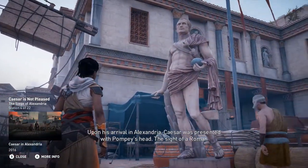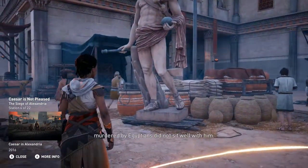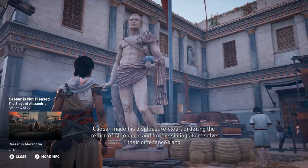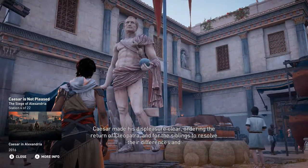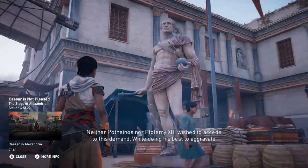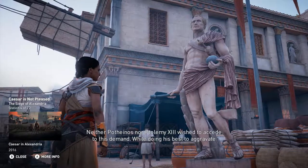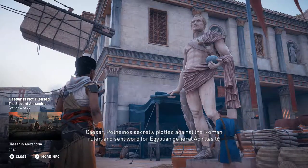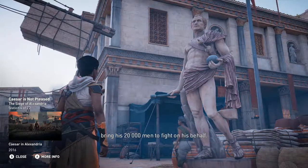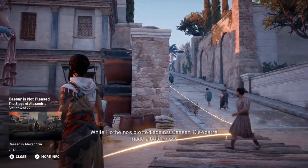Upon his arrival in Alexandria, Caesar was presented with Pompey's head. The sight of a Roman murdered by Egyptians did not sit well with him. Caesar made his displeasure clear, ordering the return of Cleopatra and for the siblings to resolve their differences and resume their co-rule of Egypt, as per the will of their father. Neither Pothinus nor Ptolemy XIII wished to accede to this demand. While doing his best to aggravate Caesar, Pothinus secretly plotted against the Roman ruler and sent word for Egyptian general Achilles to bring his 20,000 men to fight on his behalf. While Pothinus plotted against Caesar, Cleopatra made a bold move.